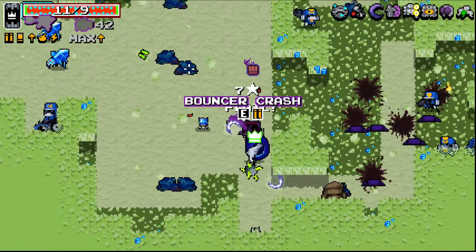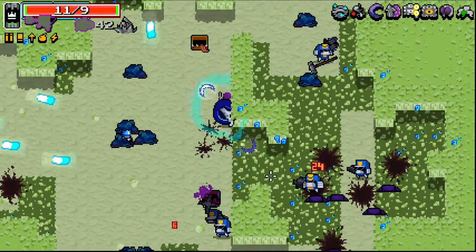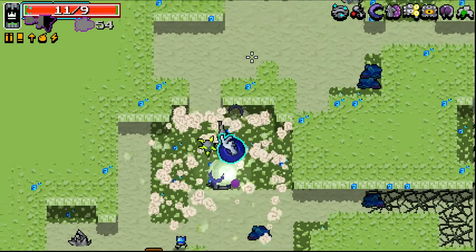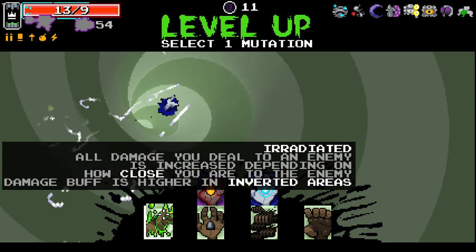Oh, we got a flail — yes please! I actually really enjoy the flail, so I'll take that. And then we've got eagle eyes with a shotgun as well, which is pretty nice. The fact that the flail is able to hit such a wide range — dude, we're level 10 already, what the hell?